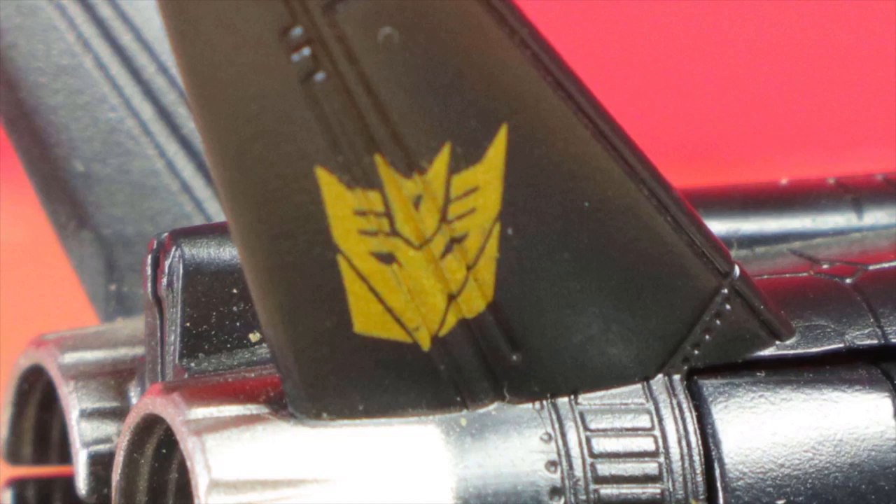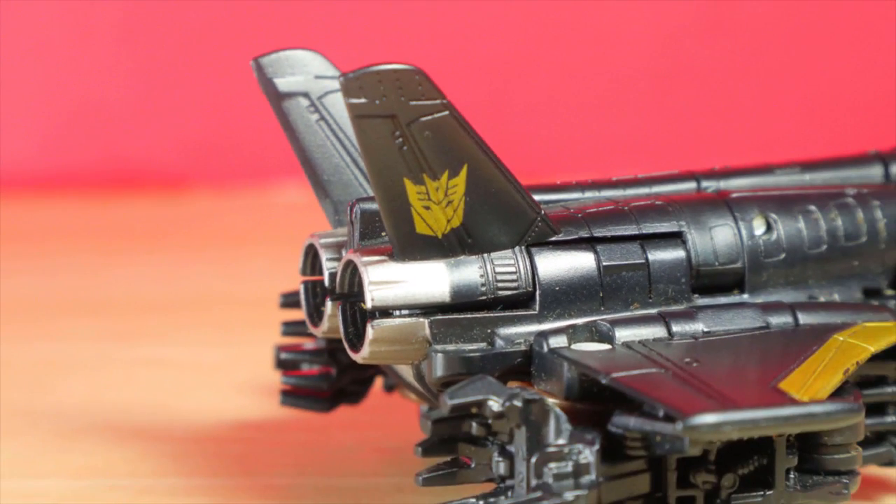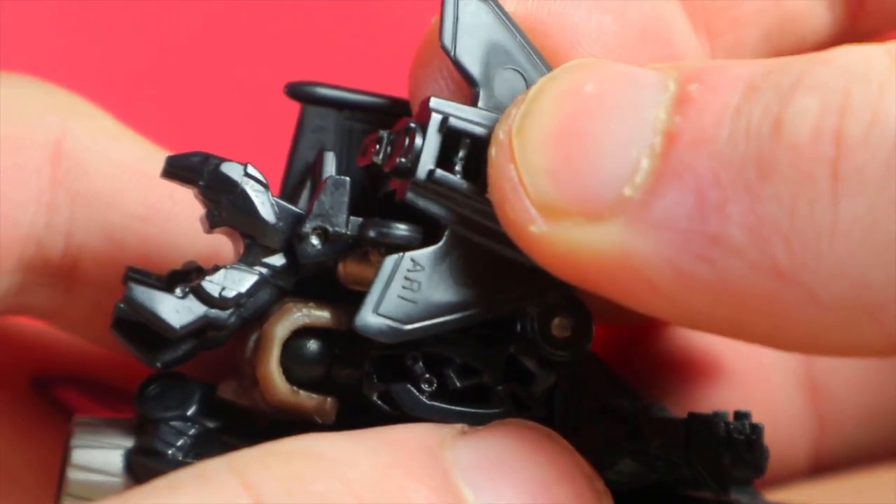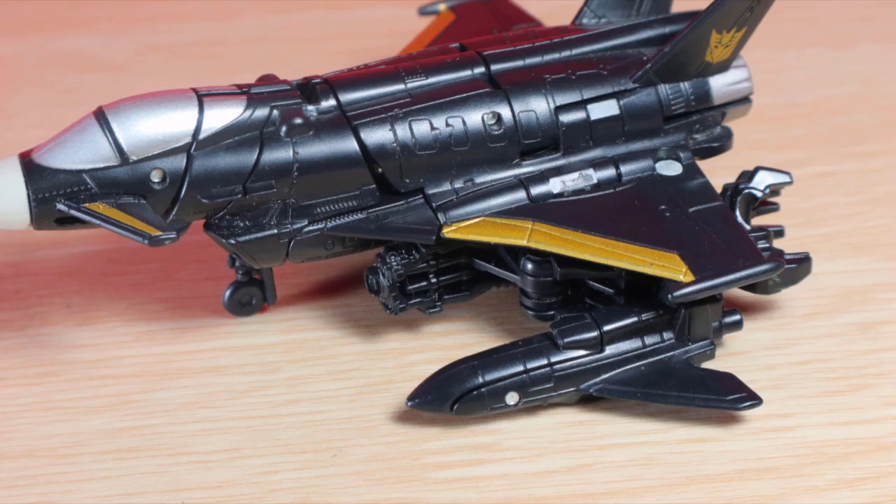Also some golden Decepticon logos that are somehow easy to miss. There's landing gear on the front you can flip out, and two stationary ones in the back. You can also attach these bombs that are massive and goofy, but why not?